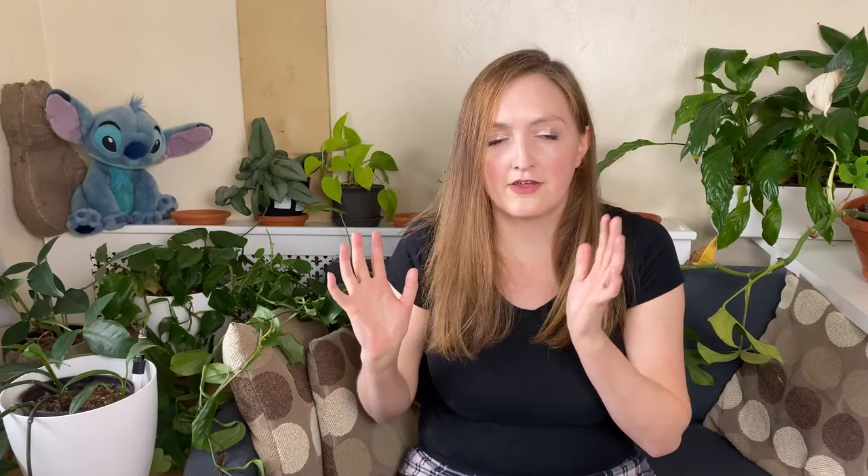If you get a golden Pothos you can keep it in low light and it's fine, but if you give it a ton of bright light you get some really interesting mature leaves — they grow huge, develop fenestrations, and I think that's really cool. You're missing out if you subject a plant to low light when it could thrive in bright light.